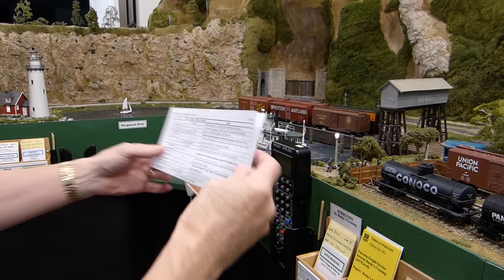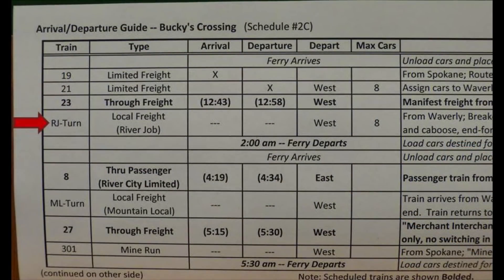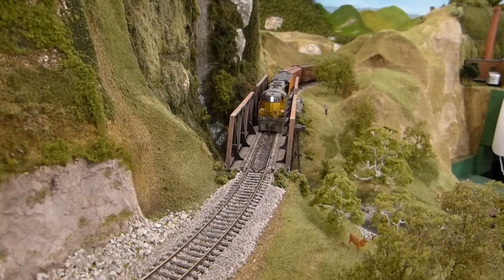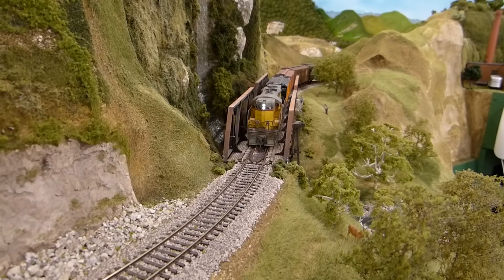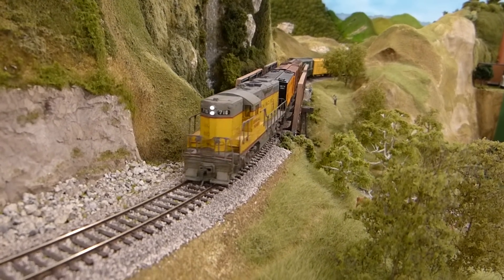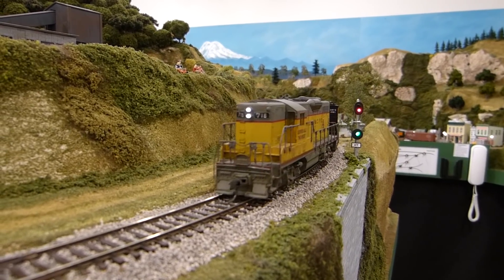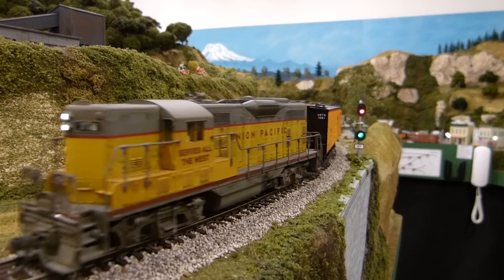Remember that the arrival departure guide is our best friend. Looking at it, we see that the next train to arrive will be the RJ Turn. The RJ Turn is a local freight from Waverly that switches several towns including Bucky's Crossing. He'll drop off some cars for us, and we'll pick up cars going back to Waverly. So it's time for us to pull outbound cars from the local industries.